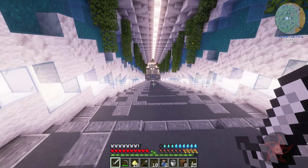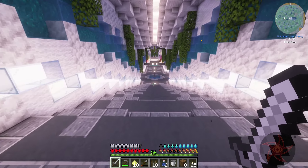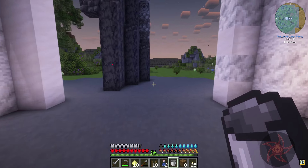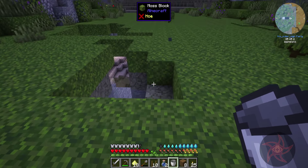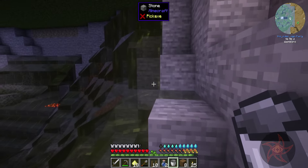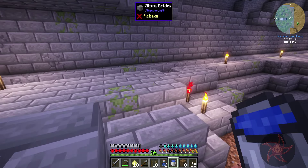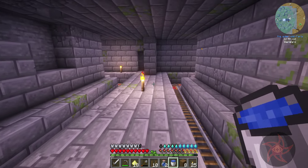One downside of the Seed Vault is how white everything is — it is very, very bright down here at times. Thinking about grabbing a water source block from our cave, since I didn't grab one from the river I was just at. Is there going to be a skeleton down here waiting for me? Nope, we're good this time. There's magma blocks over that way.